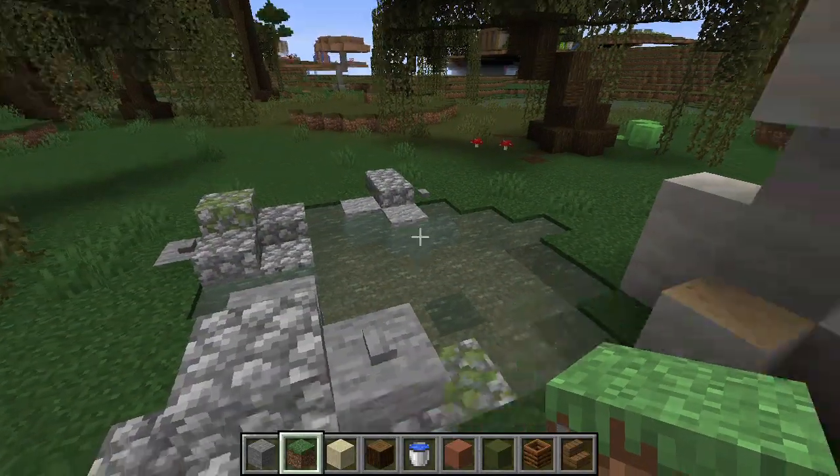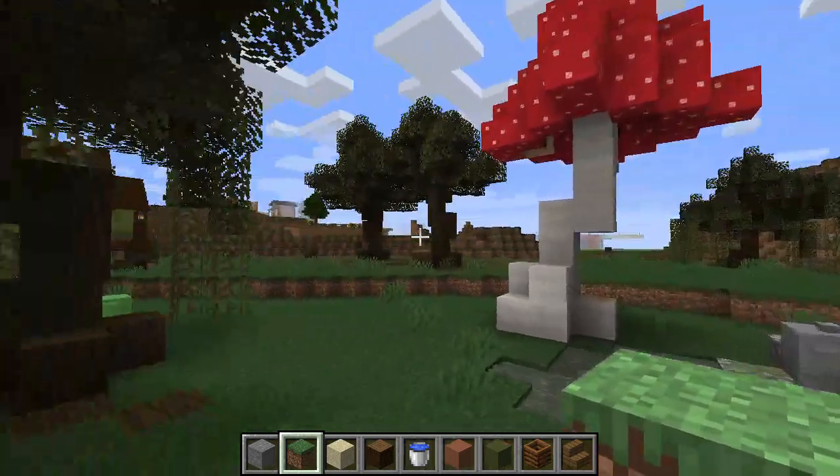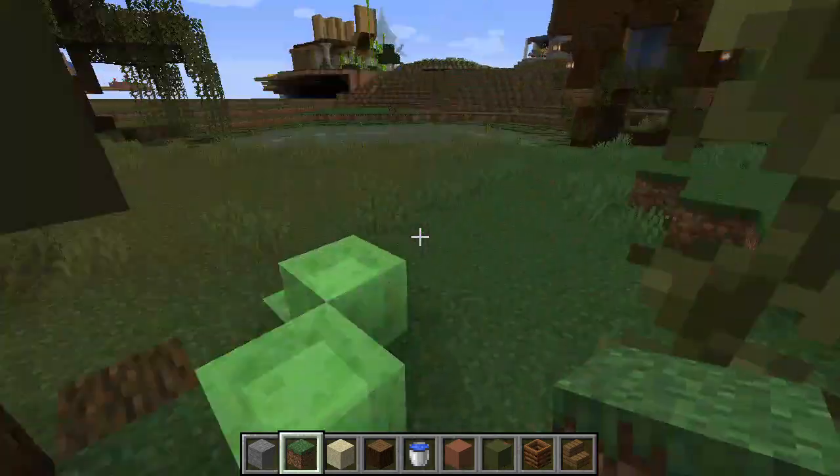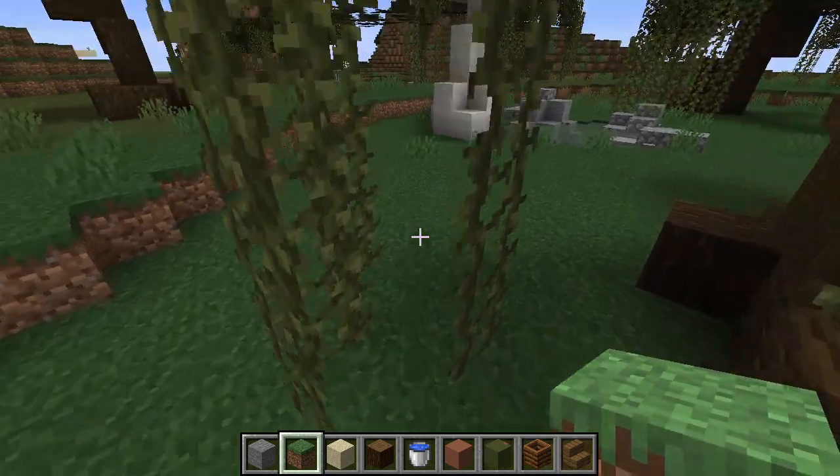Got a little water lake here with some boulders. And I also put random slime blocks on the ground, seeing as slimes in Minecraft are found in the swamp biome.